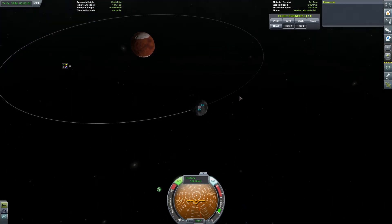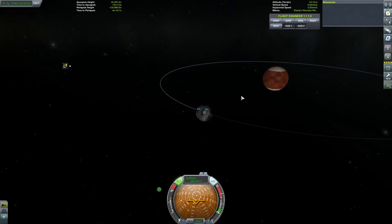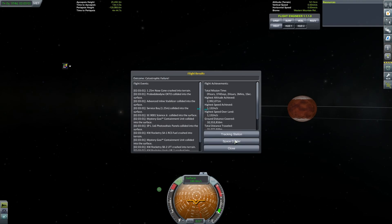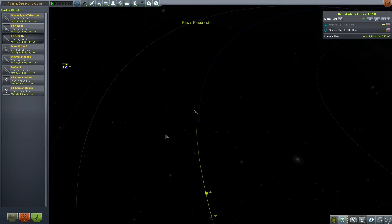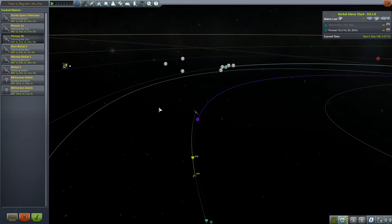There we go — we have successfully got all the science data from Ike and Duna that we possibly can. Join us next time where we'll be taking Pioneer 1B to Eve and getting science from there. But until next time, goodbye!